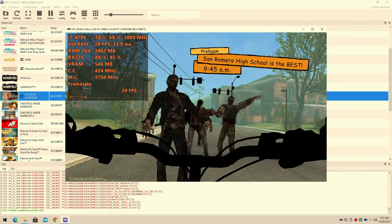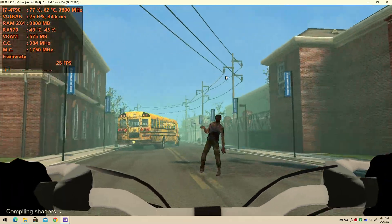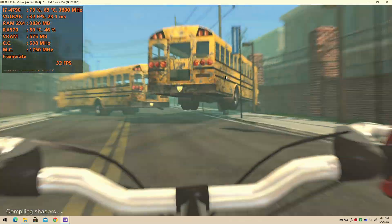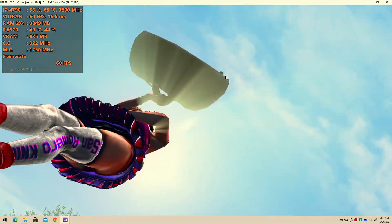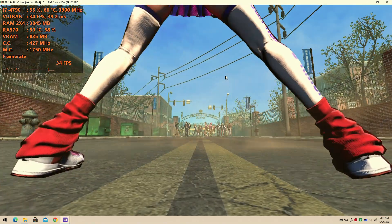Let's get into some gameplay. I just showed you the settings real quick. As you can see, compiling shaders is always a thing for this game, but the biggest inclusion is that this time I'm using the 60 fps patch.